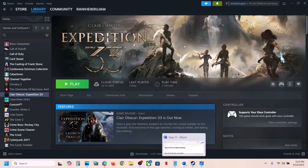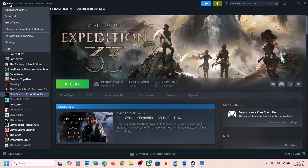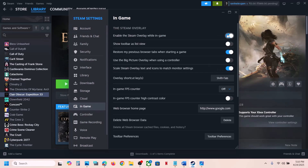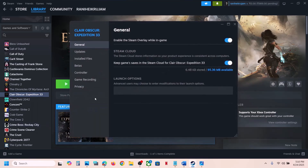The first step is to turn on the Steam overlay. Go to Steam at the top left, click on Steam, go to Settings, go to the In-Game option, and you will see the option which says 'Enable the Steam overlay while in game.' If this is off, turn it on. Then go to Library, right-click on the game, go to Properties, and under the General tab enable the Steam overlay while in game. If this is off, turn it on and then launch the game.